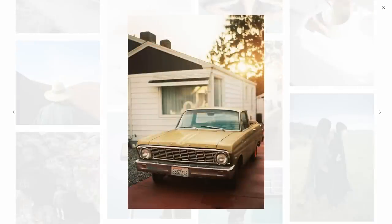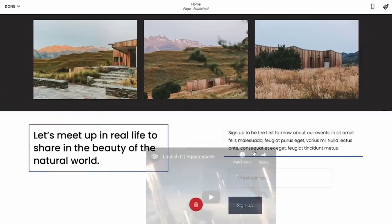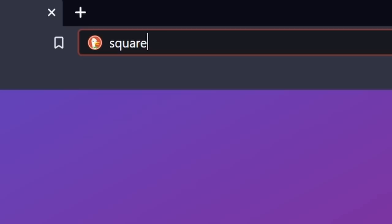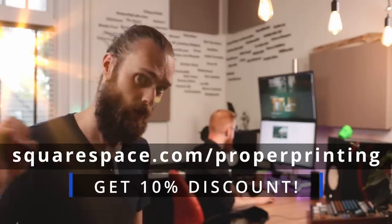You can also build a portfolio, sell goods, and use member areas as dedicated sections of your page to sell courses. There's a dedicated help center, blog tools, domain connection, email list building, project creation, and Google Workspace integration. Go to Squarespace.com for a free trial, and use Squarespace.com/properprinting to get 10% off your website or domain.